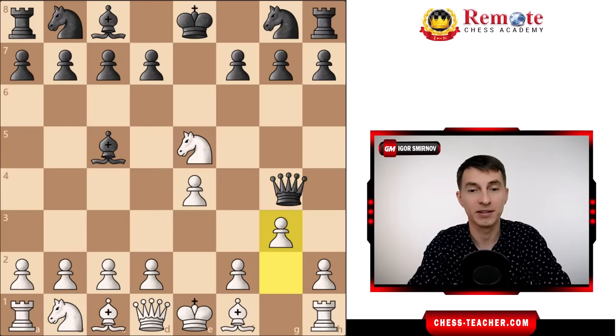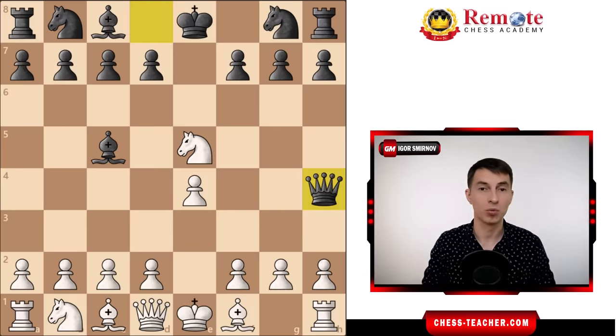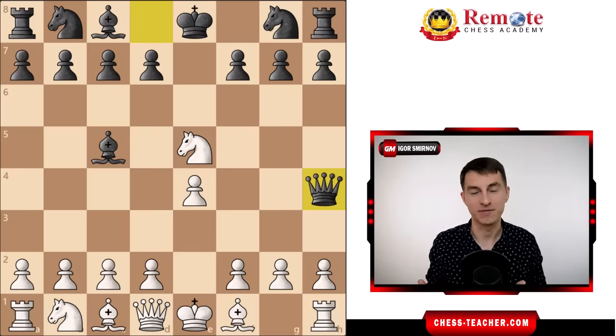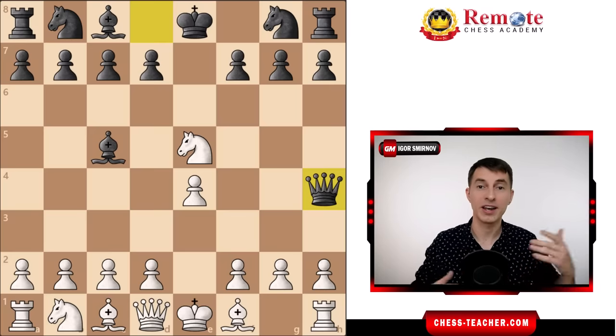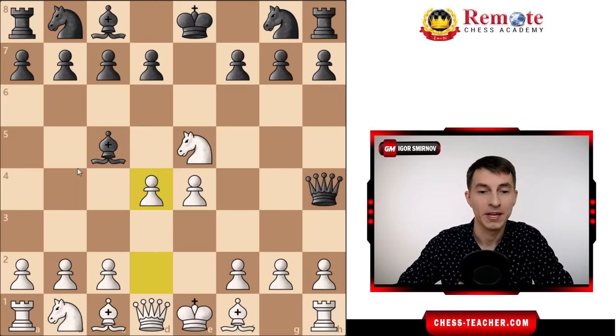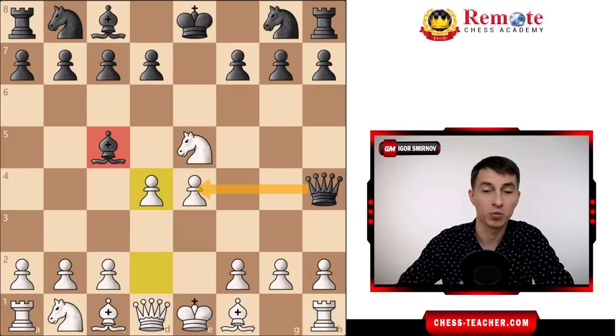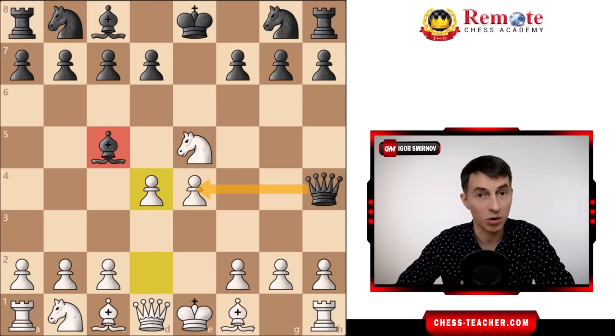Let's take it back and see what the better options are for white. You can defend your f2 pawn in multiple ways, but our goal is not just to defend — we want to completely ruin black's position. We play pawn to d4, attacking the bishop, and we are ready to sacrifice the pawn on e4 because we want to develop quickly and rush into our own attack.